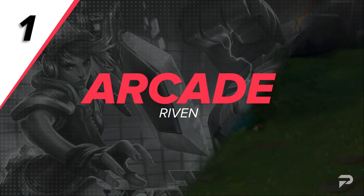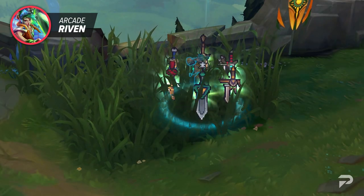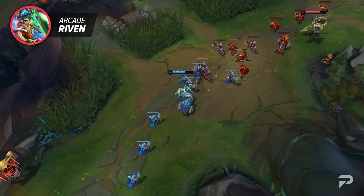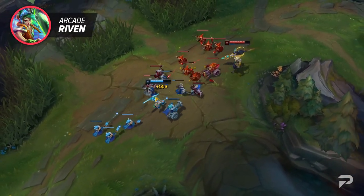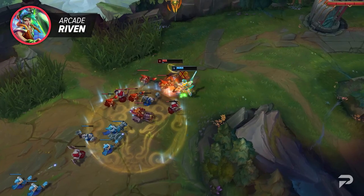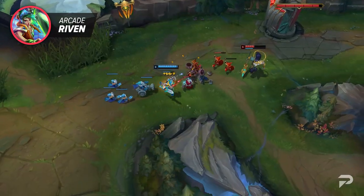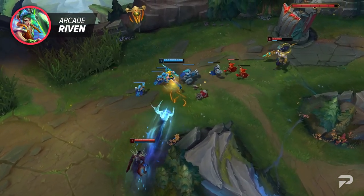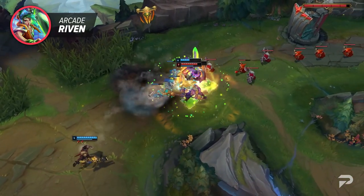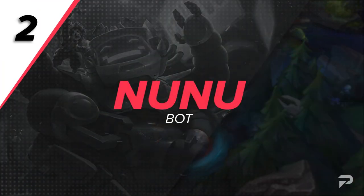Starting us off strong, we've got Arcade Riven. Riven offers a ton of skin diversity and they are all pretty amazing, but when it comes to this one it ends up making you feel really clunky. The effects of this skin are pretty cool and filled with lots of references to other classic games. That being said, if you're looking to animation cancel your way to a higher rank, this skin really hurts you. Its general clunkiness not only feels bad to play with, but your usual animation cancels will feel really rough. If you decide to stick with this skin, just make sure you practice your combos, as swapping between this and something like her base skin will feel really bad.